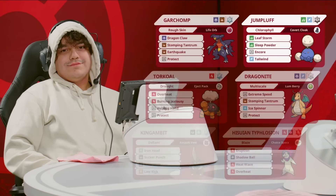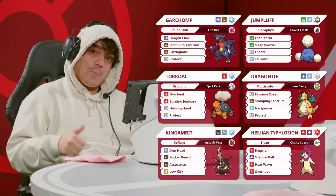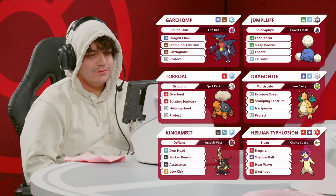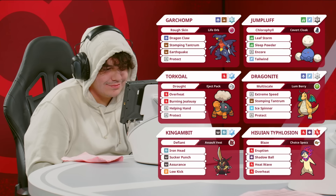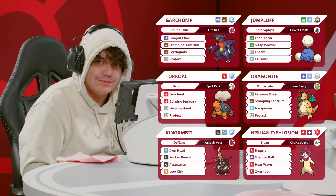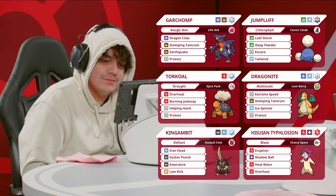Unlike the previous match we saw from Joe, where Torkoal had to come in and out to deal with weather wars against the Baskill Legion, in this case there is no opposing weather. So once the Torkoal hits the field once, it is sun for the next five turns for Joe to take advantage of. That makes it a little bit easier to position Jumpluff next to Typhlosion in the sun and have both of them unlocked.